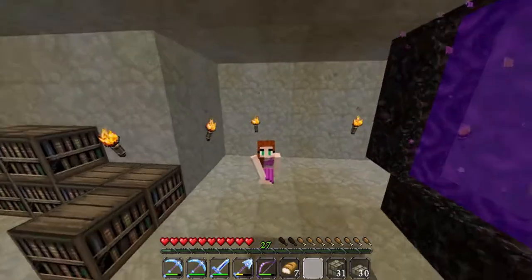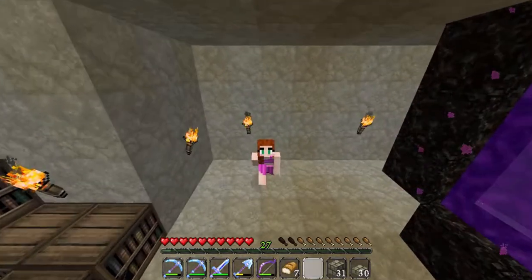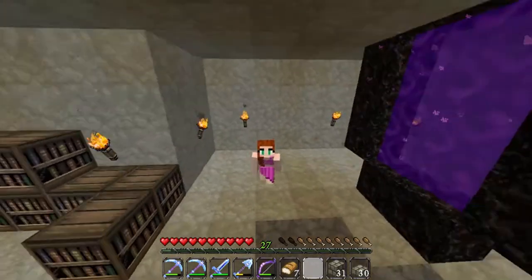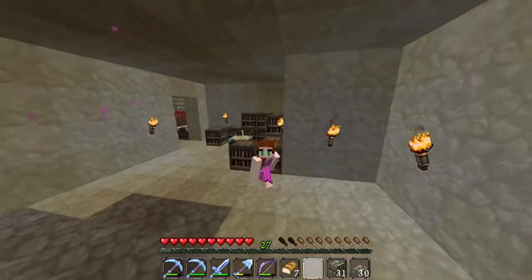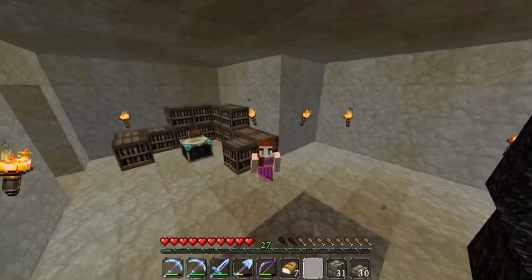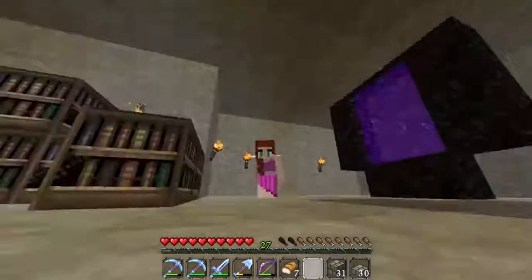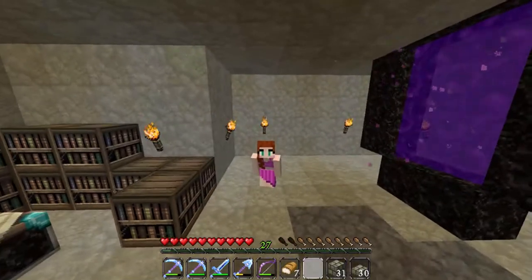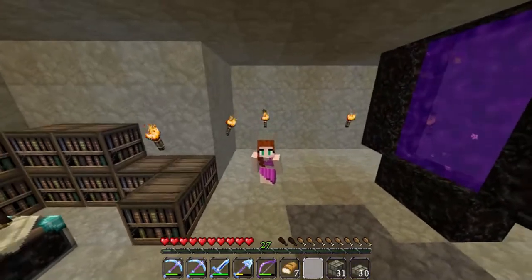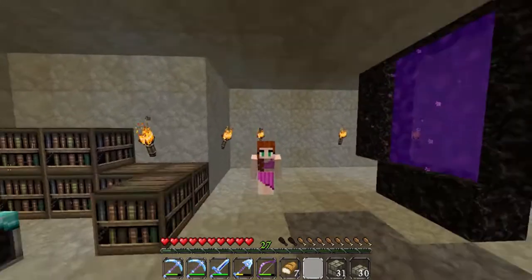Alright guys, welcome back to another episode from the world of Alandria. We have some epic stuff planned. We are going to be doing some enchanting books, checking out the gate that we were working on in the previous episode, and we are going to be creating a system for getting a tonne of cobblestone and converting it automatically into stone so we can make stone brick. Sit back, relax and enjoy. Let's jump in, shall we?